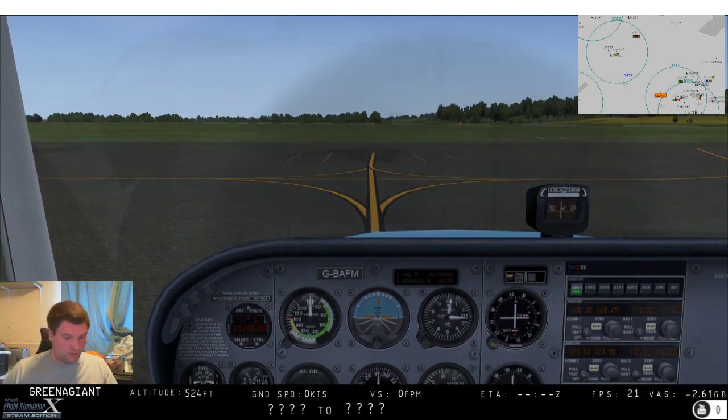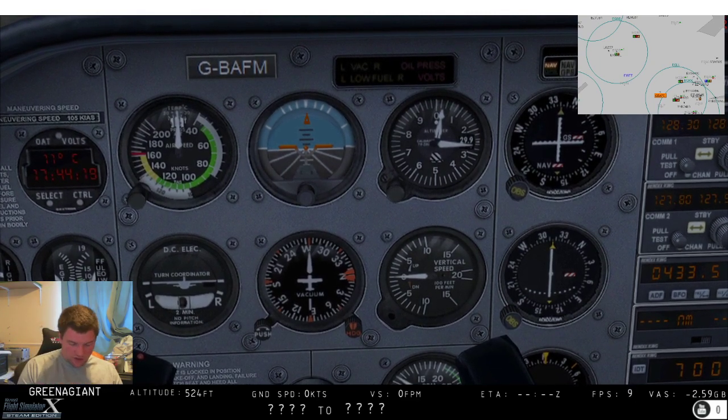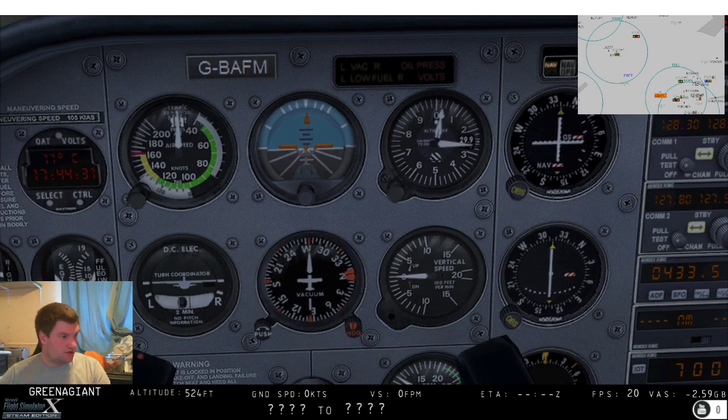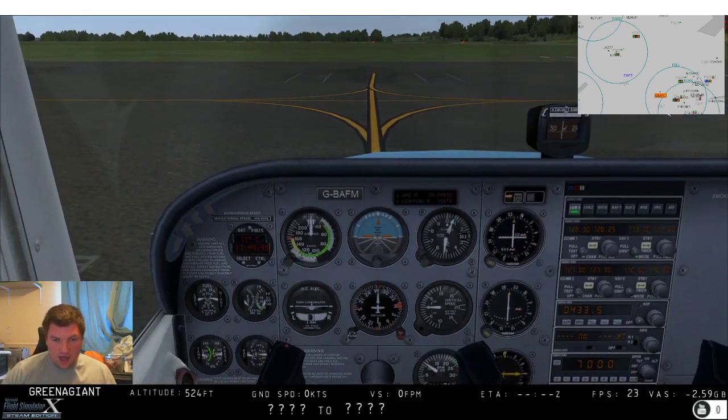We've got real weather on, so let's check the METAR for EGTB. Winds are at 020, 15 knots. QNH is 1022 hectopascals. This is the broken aircraft so we're in inches of mercury - 1022 hectopascals converts to about 30.18 in Hg.